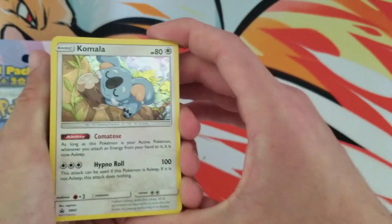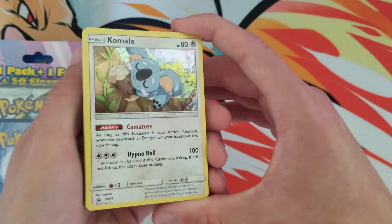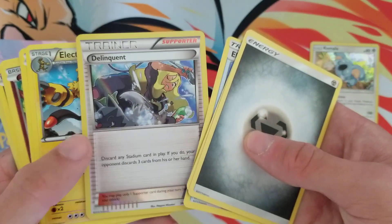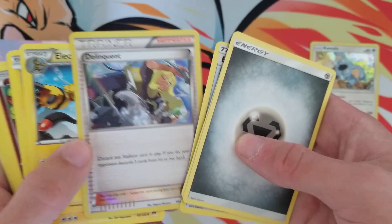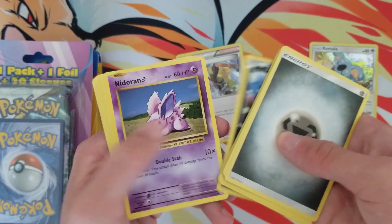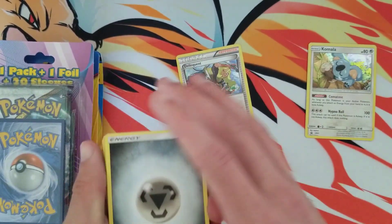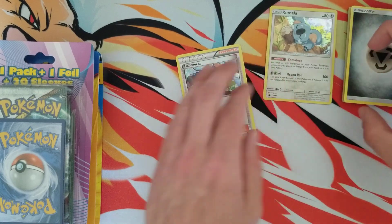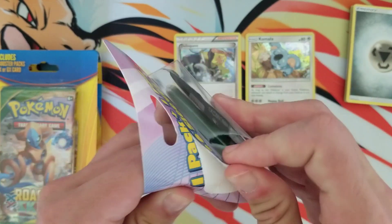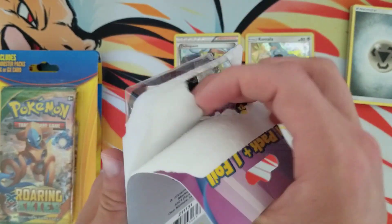First off we have a Komala promo — these came in the Burning Shadows blister pack from checkout lanes, so nothing special there. Then we got some energies, that's always good. Oh hold up, a Delinquent but it's holographic — I'm not sure about that. And then some XY era bulk, it seems, with a little bit of Sun and Moon. So some bulk and a holo promo — that's probably about a dollar to a dollar fifty worth of value in there.